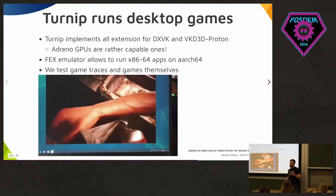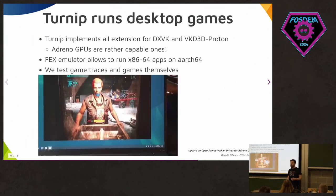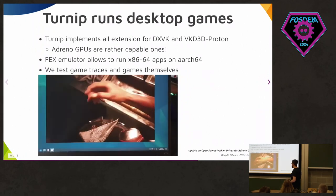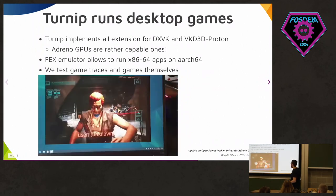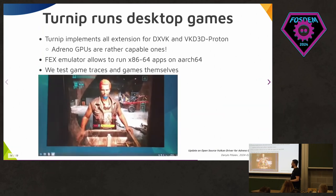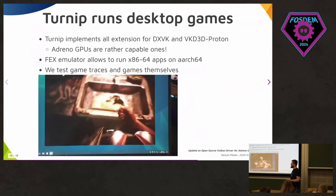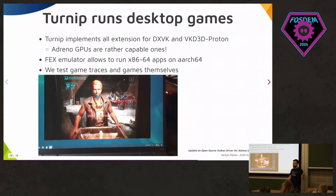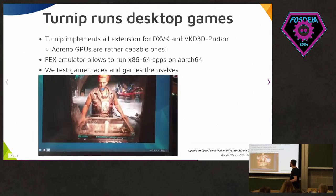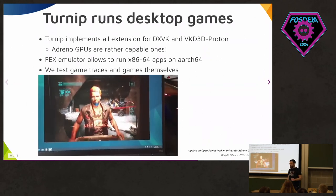Earlier I said that Turnip implements all the features for DXVK and VKD3D Proton. So can we run desktop games? Yes. Here you see a Thinkpad X13S running Cyberpunk. It runs via a lot of layers — you need an x64 emulator to translate x64 assembly into ARM64 assembly, you need Wine for Windows compatibility, you need VKD3D Proton, and so on. So we mostly test game traces rather than games themselves, but we will test games more soon.